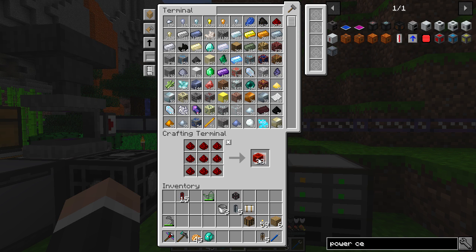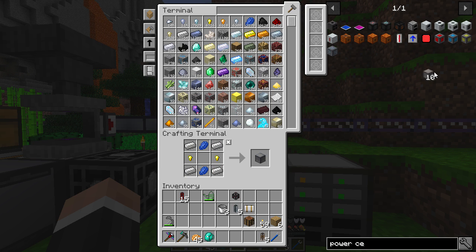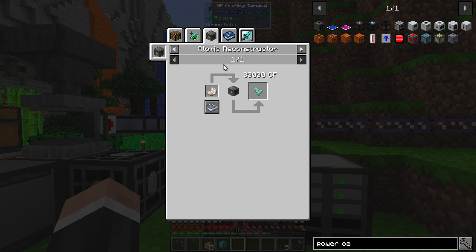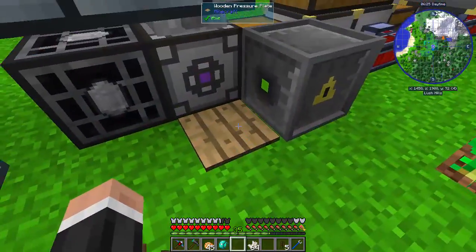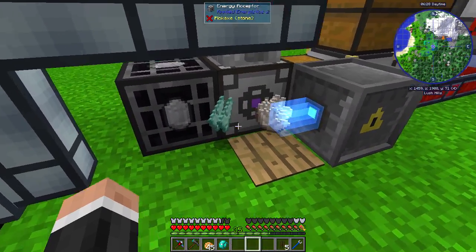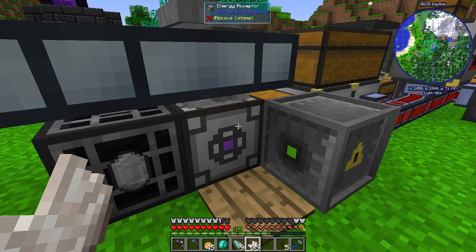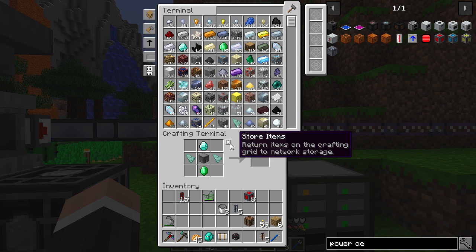We can't make the top-tier cell yet but we should be able to make a fair few of the advanced ones quite easily. Let's make half a stack of those. We've got emeralds, we need some machine frames which we can make fairly easily, and then prismarine shards — thankfully we can just put quartz through an atomic reconstructor to get prismarine shards. We've got plenty of quartz set up here.